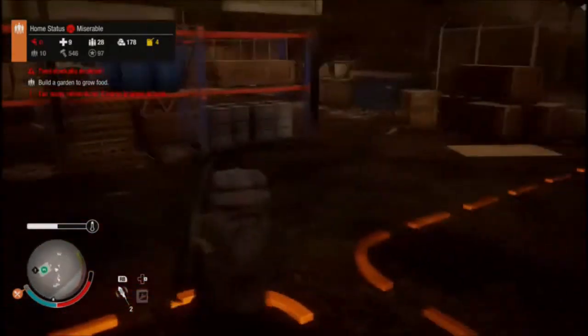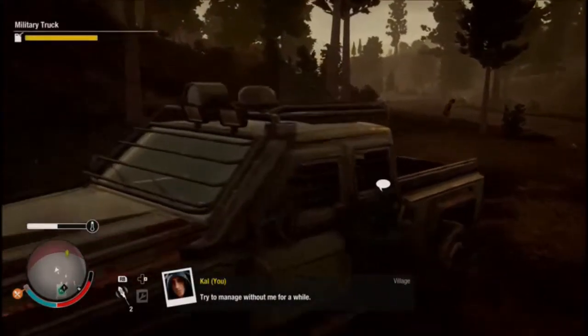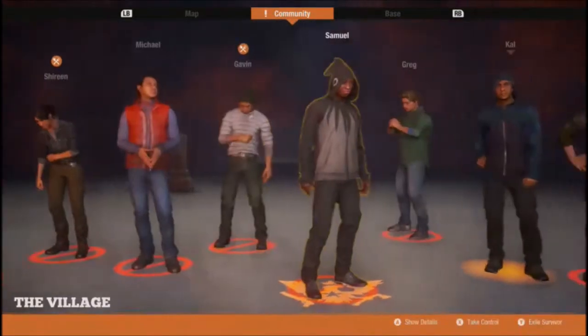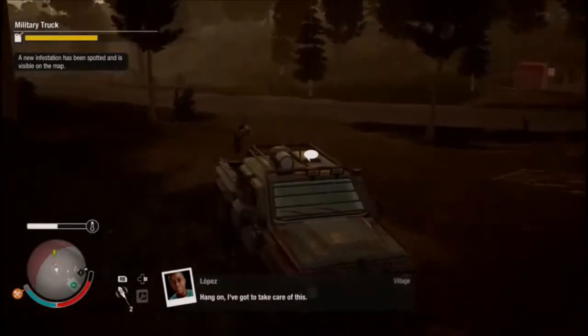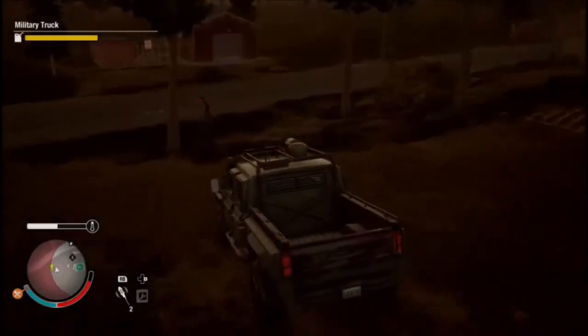So now we have the new base. Let's go and take a look at this new territory. Sam's highlighted here — he wants to kill that juggernaut. That rifle. He's keen, I'll give him that.